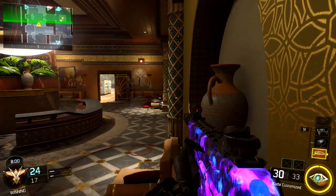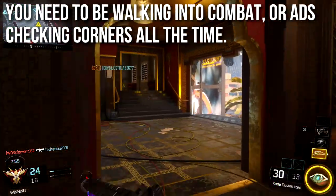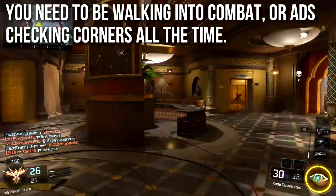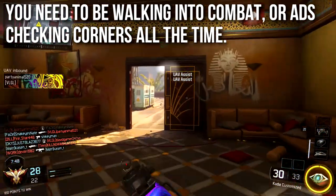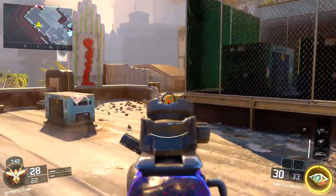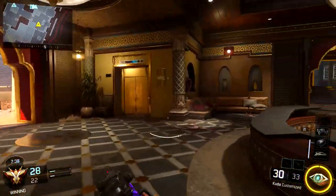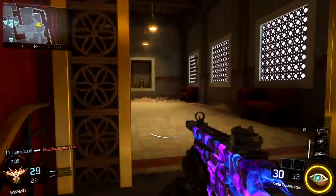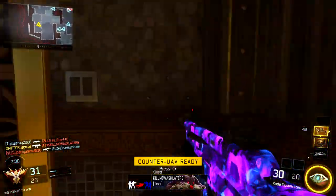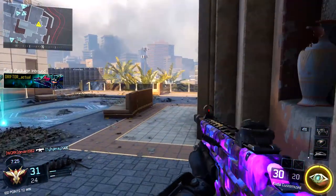It feels strange to have a submachine gun but not be able to play aggressively with it. This class is really designed for walking into combat or ADS corner checking all the time. Instead of sprinting in going balls to the wall with hip fire, you need to sprint to where you're going, stop, then ADS and corner check everybody. Sprinting into combat is a big no-no with this class because the sprint delay will get you killed very often.